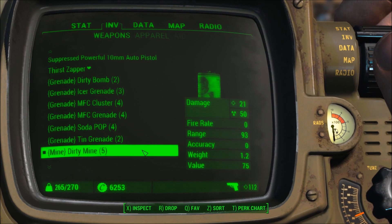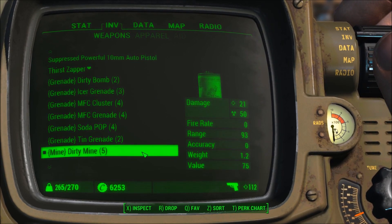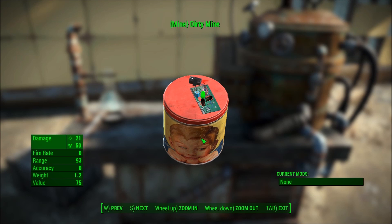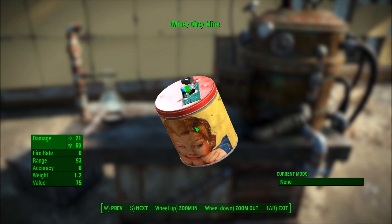Now we're getting into the mines. This is a dirty mine. Much like the dirty bomb, it's going to give you a nice cloud of radiation — you know, with a creepy kid on it. And all it takes is a battery and a little circuit board and you're in business.